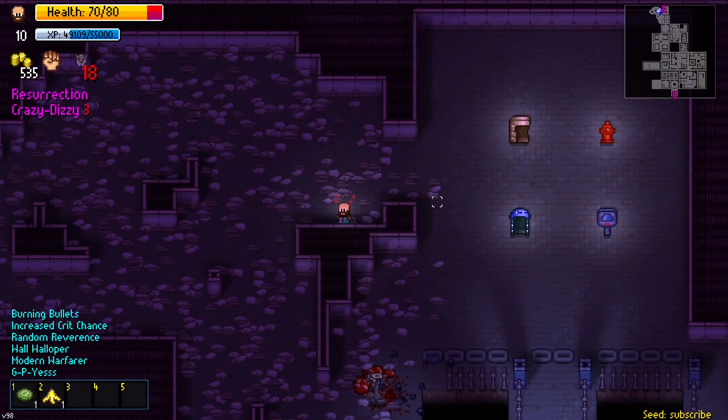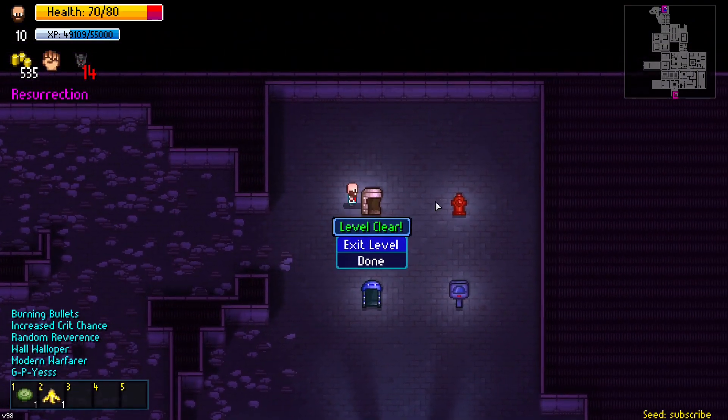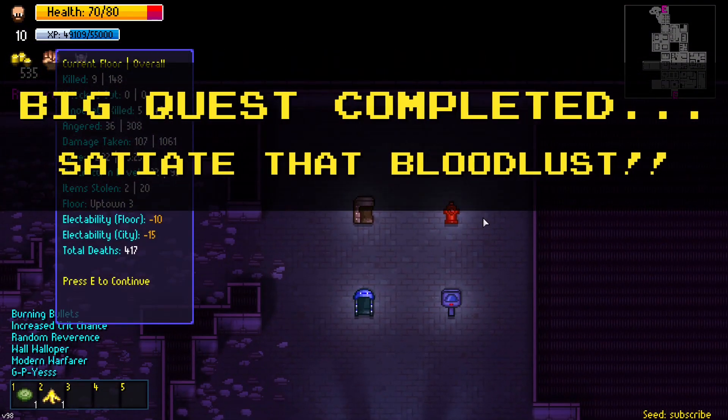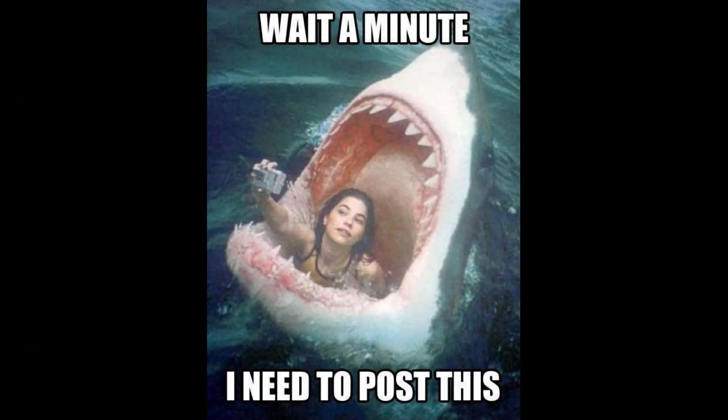Keep in mind that when you're transformed into a werewolf, you're stuck in a combat-only mode, making it so that talking to NPCs, operating computers, or really anything that isn't just violently destroying everything in sight is pretty much impossible, with the exception of using the exit elevator. Thankfully, you won't need to do anything other than murder as many people as possible in order to complete your big quest.